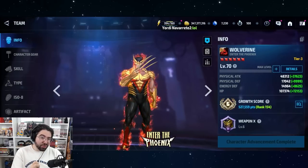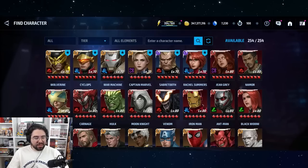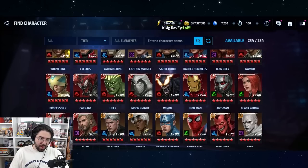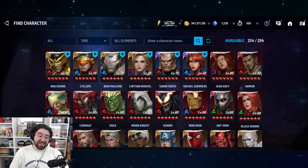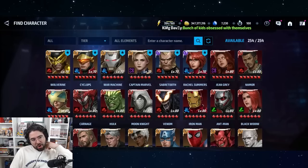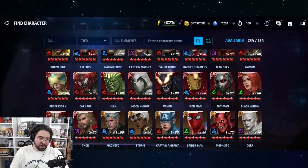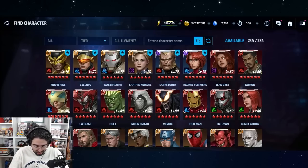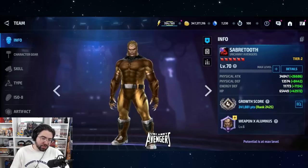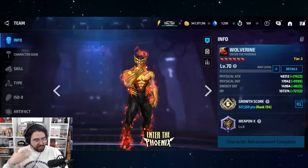Then Wolverine would be the full-cost uniform at 1,750 crystals with no discount — just like Deadpool, Magneto, and Black Bolt — and he gets a Tier 4. However, there are reasons it doesn't quite fit. We already have seven combat Tier 4s, which would go to eight — pretty bonkers when universal and speed only have three each. Sabertooth also throws a wrench in things because he pairs well with Wolverine, but giving us a Tier 4 and a Tier 3 would be broken if they chose Rachel and Sabertooth instead.